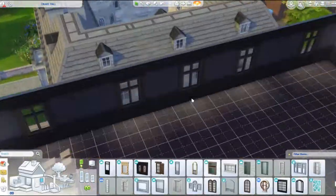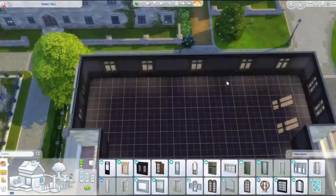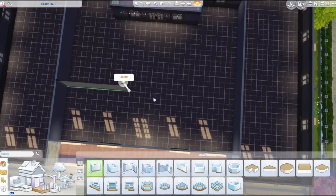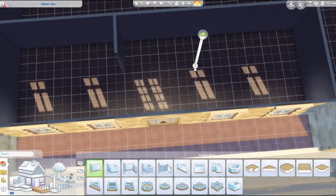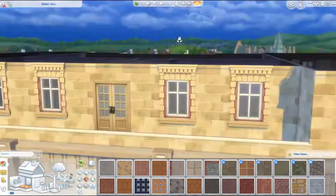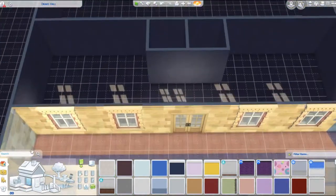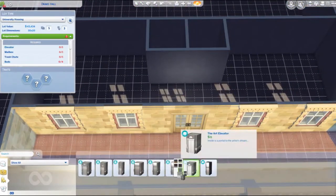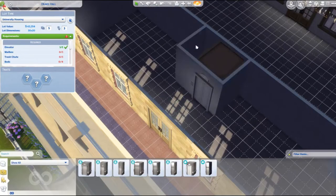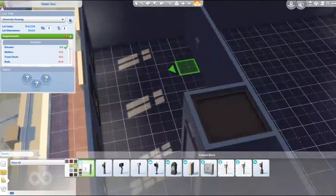Hopefully that doesn't bother you too much, but if it does, just turn your volume down — not my problem. So I originally was going to have three dorms but then I decided to change it to two larger ones and two smaller ones instead. Another thing — I don't like how you can only have one elevator; I feel like if you had two it would work a bit better.